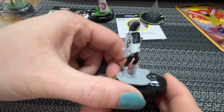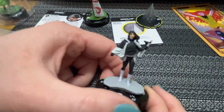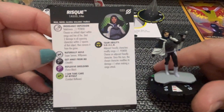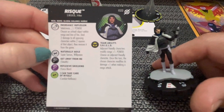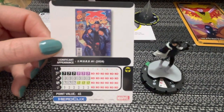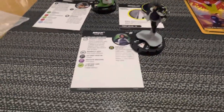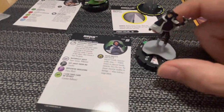This is Risque — a cool-looking figure, she's an uncommon with the X of Swords symbol on her back. She has Sword and X-Men keywords. Her special attack power grants telekinesis and lets you choose an unheld object within range and line of fire, dealing two damage to all opposing characters within two squares of that object, then removing it from the game. She also has super senses and willpower on her special defense power, the SHIELD team ability, plus stealth, force blast, and combat reflexes. She has six range, which makes her interesting especially if opponents have been unequipped.